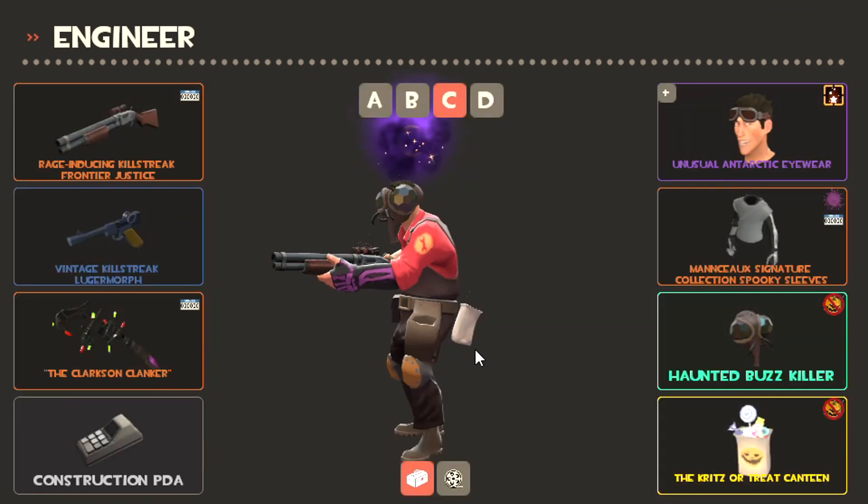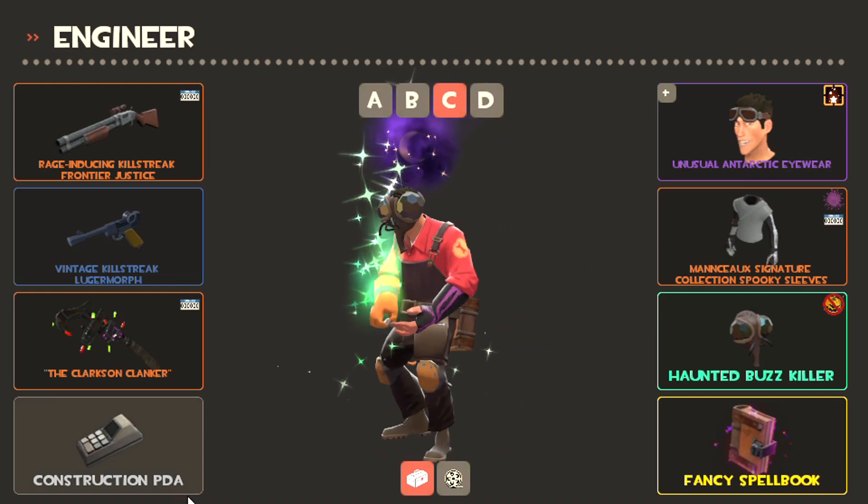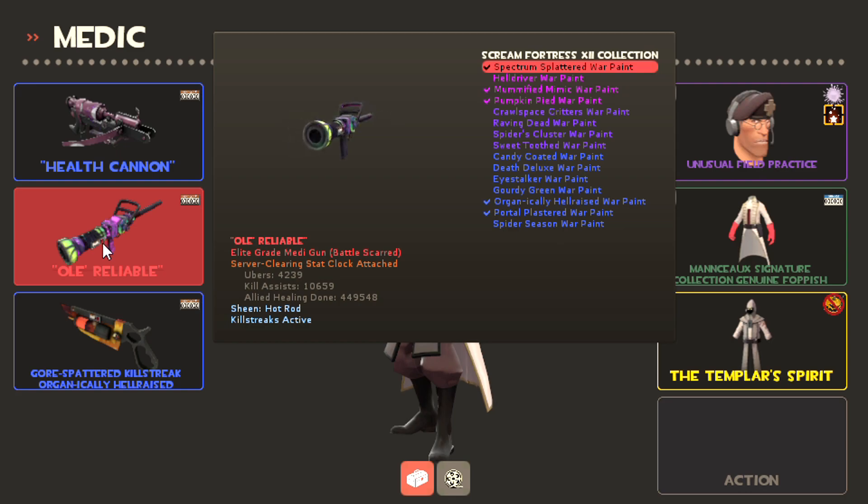I actually have a Beatman and a Flyhat which can be quick switched. For Medic I'm running the Templar Spirit as my quick switch misc, and I normally run crits but I feel like stock is better during Halloween because everybody has crit pumpkins and spells and it's just more versatile.